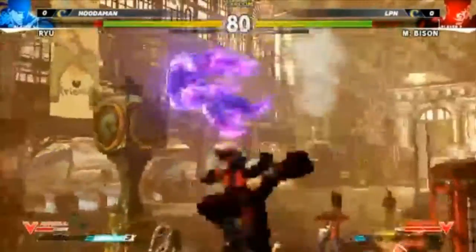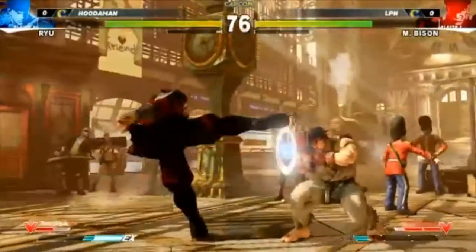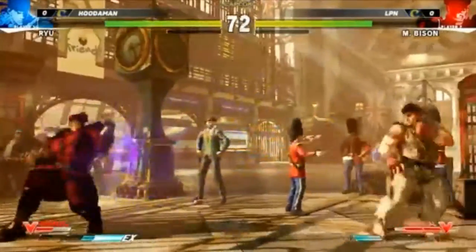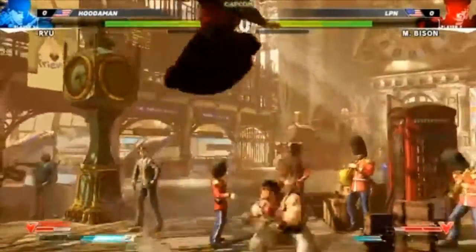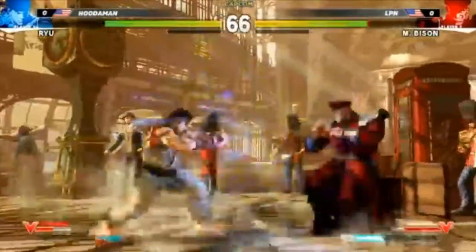Using the EX there — I don't think it's invincible though, I got hit out of that plenty. Standing forward is still a great poke for Bison; he doesn't quite have that standing roundhouse. If you don't hold the V-skill then he won't throw the fireball, so you can play kind of a little mind game there.